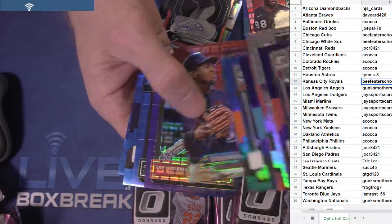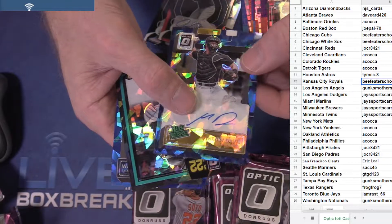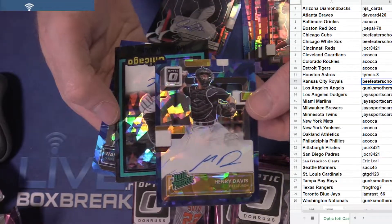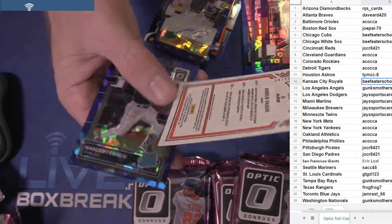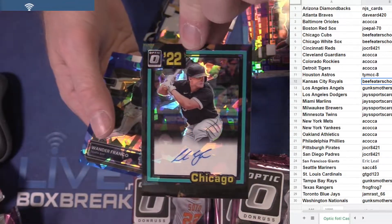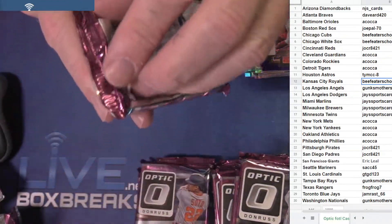Hendricks, Ripken, Jordan. We got Henry Davis in the mix — the 35 rated prospect auto. Then Andrew Vaughn the 30 — that's sick. And how about another Franco to seven. Got two of the seven already.